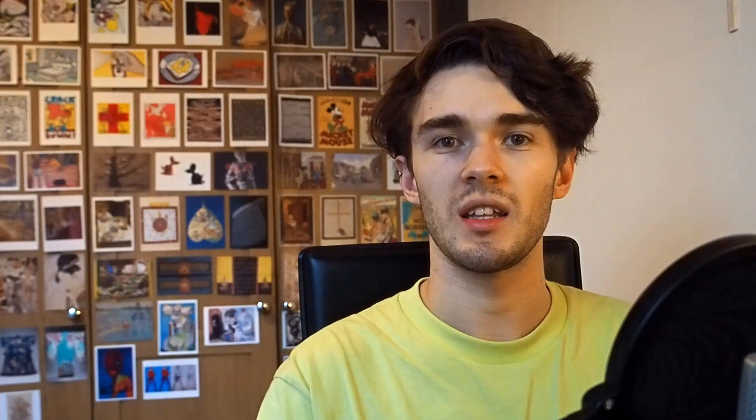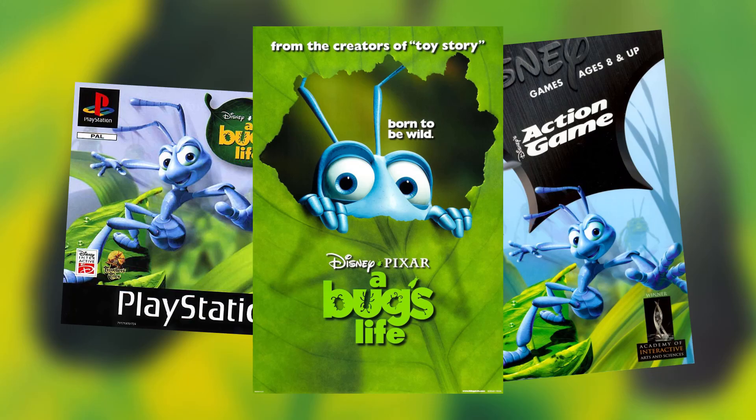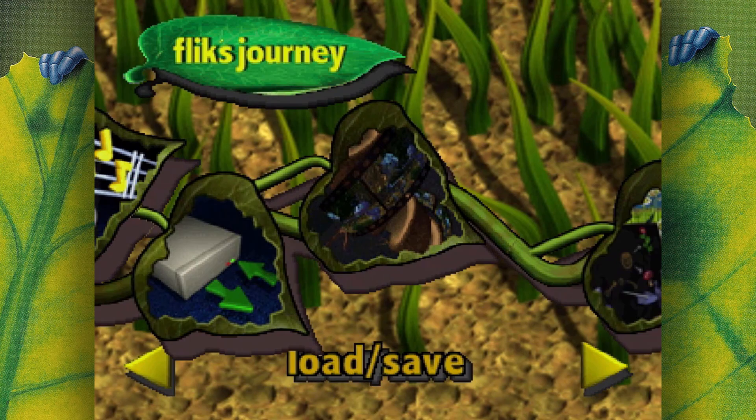A Bug's Life was developed by Traveller's Tales and published by Disney Interactive in 1998 on PS1 and PC, alongside the Disney Pixar film. I love the nostalgia I get from the Disney Interactive intro and this gorgeous Traveller's Tales intro video — just imagine this but with more than 10 pixels. After a short clip from the film we get to the main menu, which looks pretty nice and suitably themed, and the twinkly sound effects that change pitch as you move around are lovely.